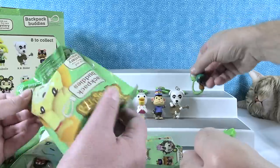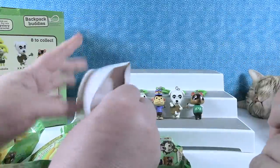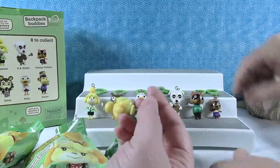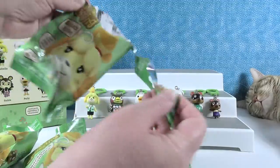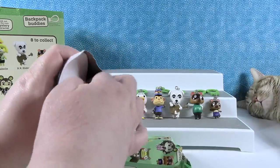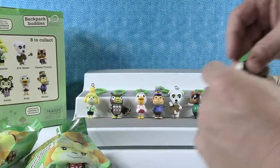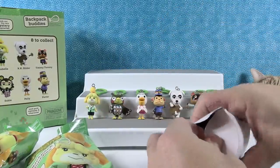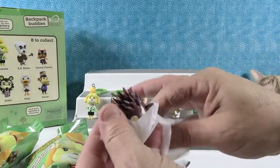We just need a Sable — let's see if we can find a Sable. Nope, we have our first duplicate. I thought we might have gone the whole thing without one. So, Isabelle again. You want to go one more time? Yeah, go one more time. We have four packs left. Oh — KK Slider again. Looking for a Sable. I found her! Found her — Sable!